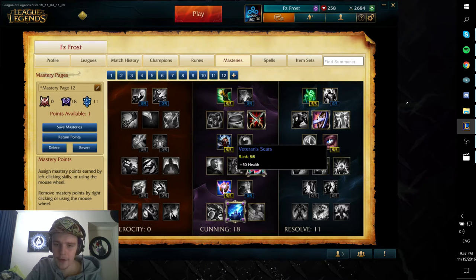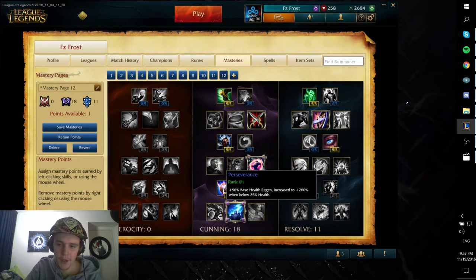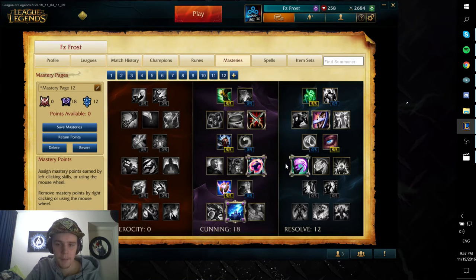I take Veteran Scars on Amumu because he has no shields, no healing, and no lifesteal. So you might as well take the 50 extra health from it. Then you take Insight — this is a really big one on Amumu because your Flash is massive. Flash is a big deal on Amumu because you can Flash-ult people. If you press R and then Flash, you take the ult with you and it's instant, so people can't dodge it that easily.